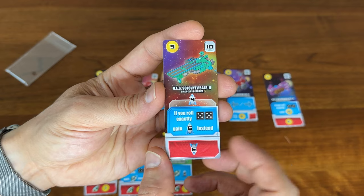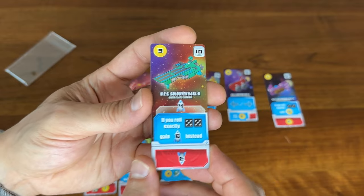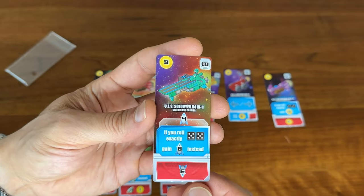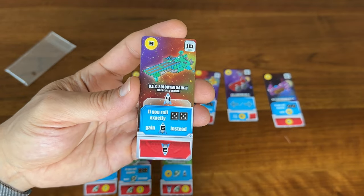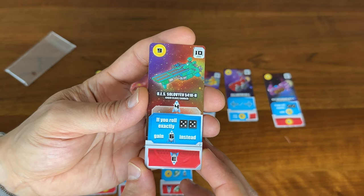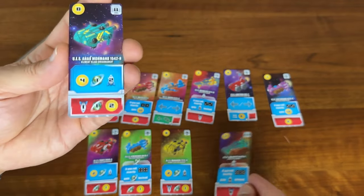Number 10 — once again, doubles here. So if you roll two 5s, it'll be really interesting to see if these types of cards are worth buying and putting into your tableau. Of course, by deploying it you're making straight points, so that could be really valuable.